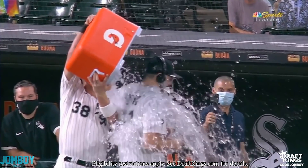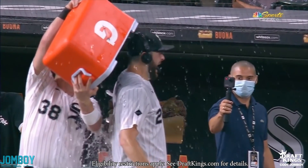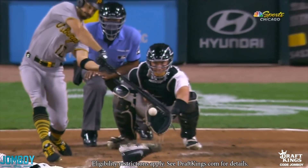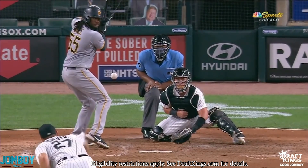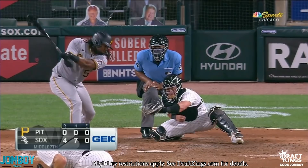This one was brought to you by DraftKings. Go to DraftKings, download the app, pick up Giolito — use promo code John Boy. He'll probably throw another no-hitter. Ride the no-hitter train, pick up Giolito on DraftKings. Look at those changeups — they're nasty.